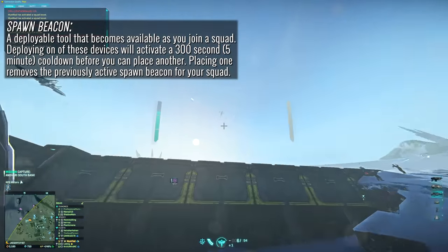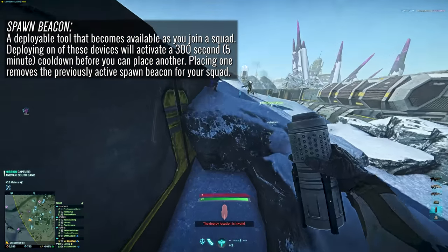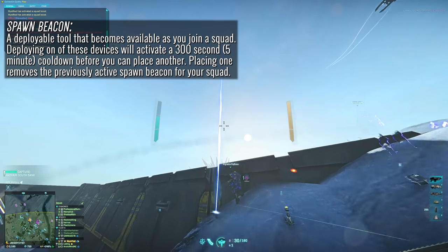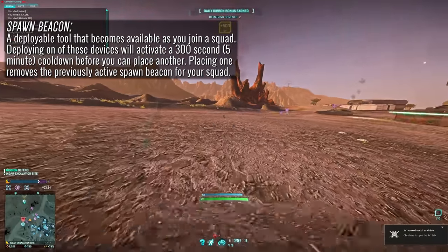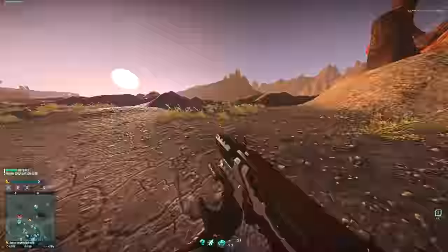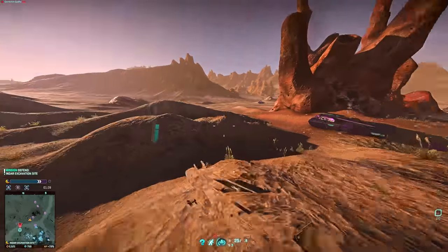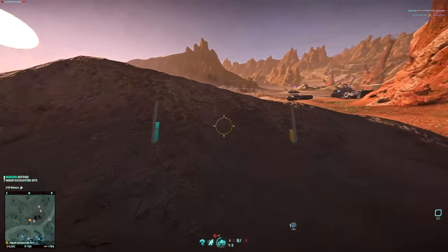Secondly we have the spawn beacon. This is a tool that can be placed by any member of a squad, and when you place it you will endure a 300 second cooldown before the same member can place another spawn beacon. If a squad member places a new beacon the previous one that was active will be destroyed, so communication as to how you rotate beacon responsibilities throughout your squad is really critical. When you spawn on this device you will drop in via a drop pod, allowing certain classes to attack in ways that were not previously available. Do not discount these devices — make sure to deal with them quickly if you see an enemy beacon, as it often means you're about to have an entire squad drop right on your noggin.